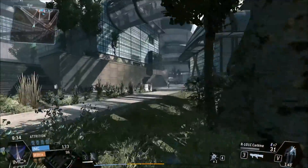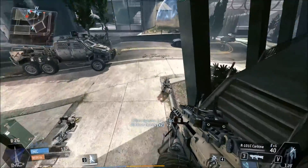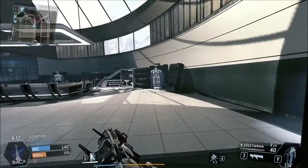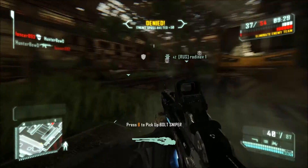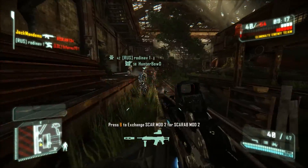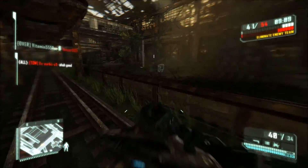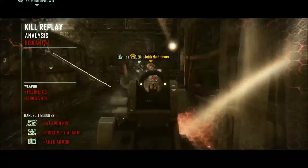Titanfall also has extremely good performance, but there's one issue: to run the insane texture quality you need 3GB of graphics RAM, which is far too expensive for most people. On top of that, even the insane texture quality is surprisingly poor — the R101C carbine's number on the front is so blurred you can't make it out. It's hard to understand why it requires 3GB when the texture quality isn't that great. Overall performance is good, but you can't run insane graphics without a really expensive card, so I'm giving it an 8 out of 10.